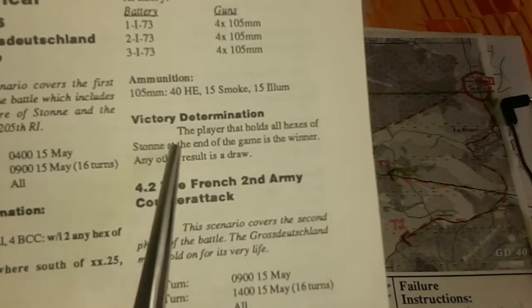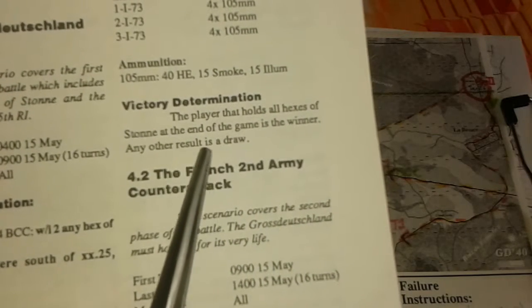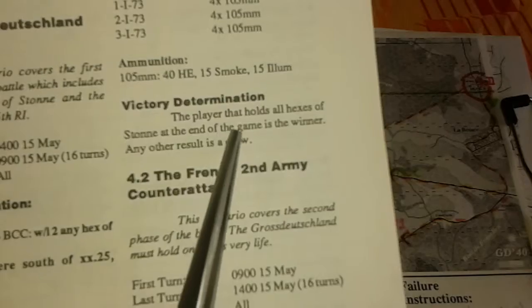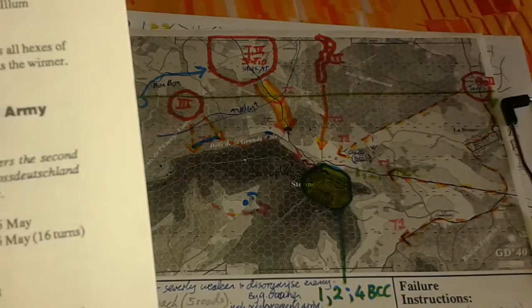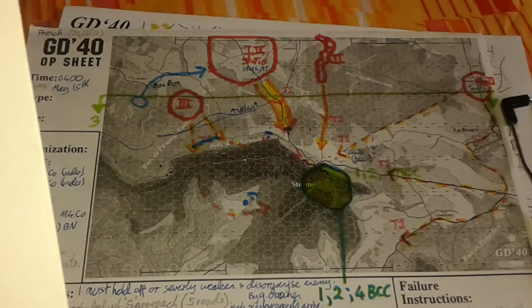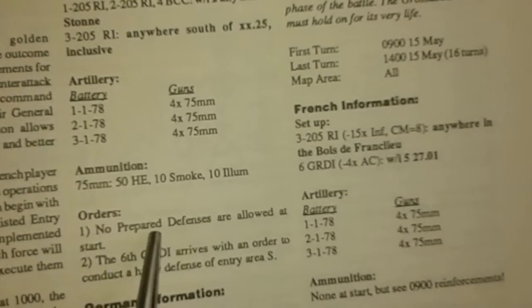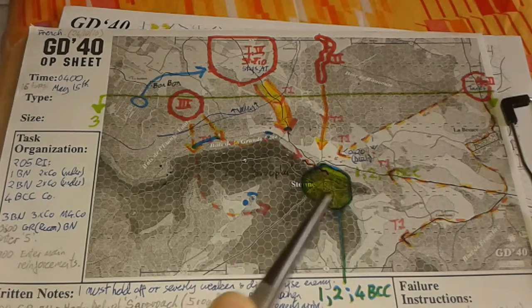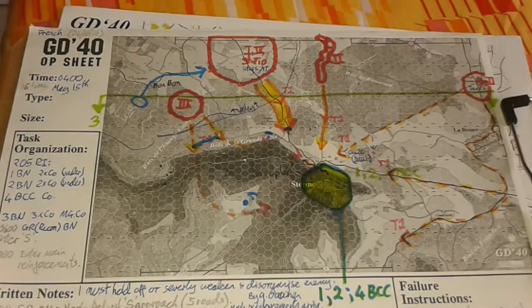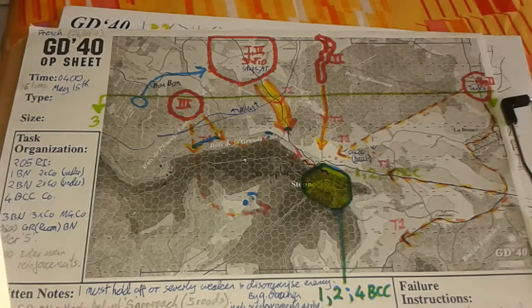The victory determination is that the player holds all hexes of Stahn at the end of the game. So the only hope for the French is to hold one or two hexes of Stahn, which is about six or seven hexes — that's a slim chance. There are no prepared defences, so there can be no dug-in at the start. They're going to come under fire pretty quickly, so they won't be accruing many weighted turns in which to implement any potential dug-in op sheet.